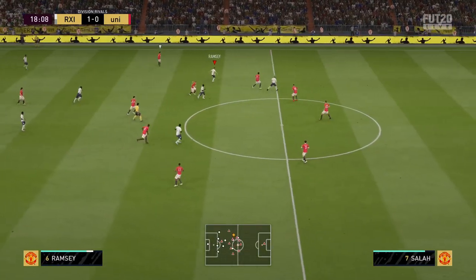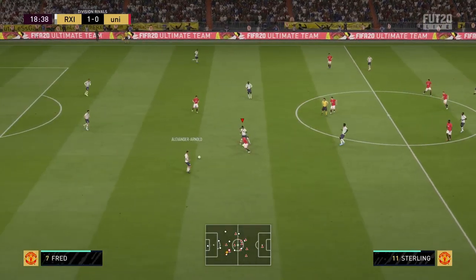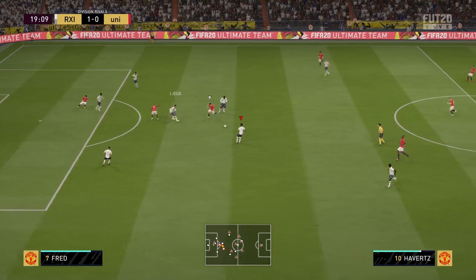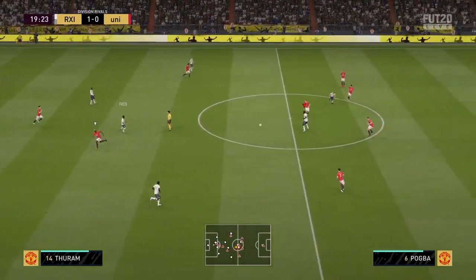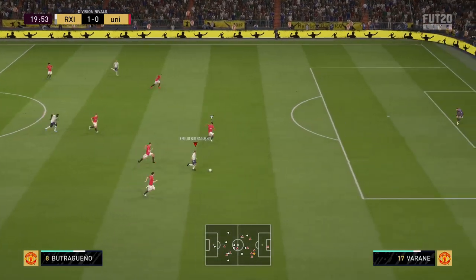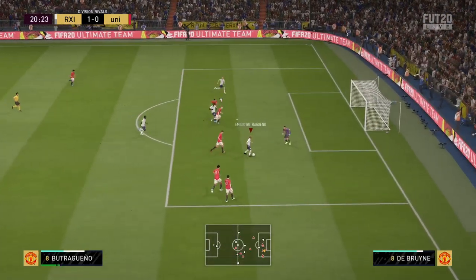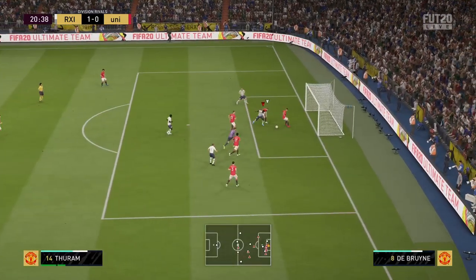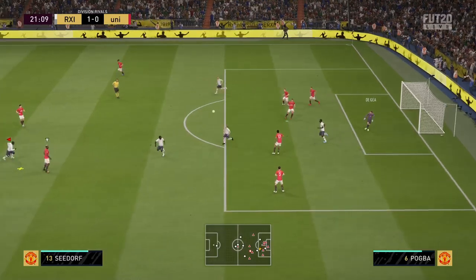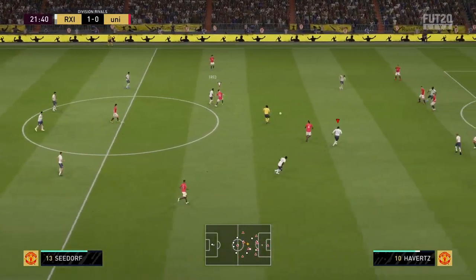Here we're going forward but we lose the ball. Turam has it, Alexander-Arnold, we lose it - I don't know if we concede here - no we do not, nice tackle. Turam plays a nice pass to Butroganio. I hold it and wait for him, try to square it - he shows nice strength, gets back to the ball and shoots, but he hits the player on the line. EA clearly do not want me to score there, but it's fine.